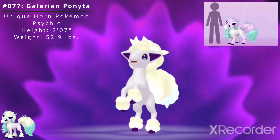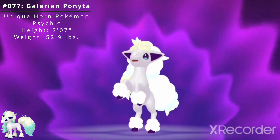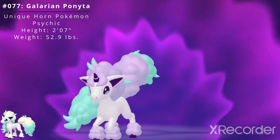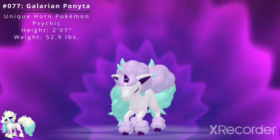Galarian Ponyta has a height of 2 feet 7 inches and a weight of 52.9 pounds. It has two standard abilities. The first is Run Away, which enables a sure getaway from wild Pokémon. The second is Pastel Veil, which protects the Pokémon and its ally Pokémon from being poisoned.